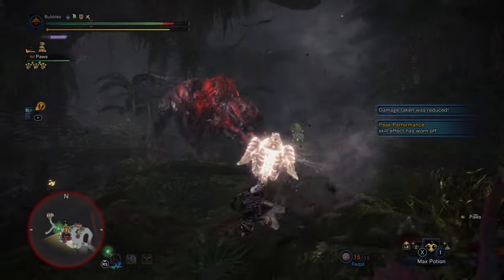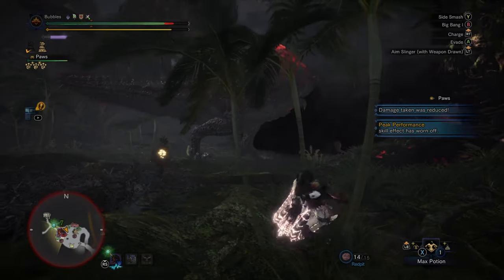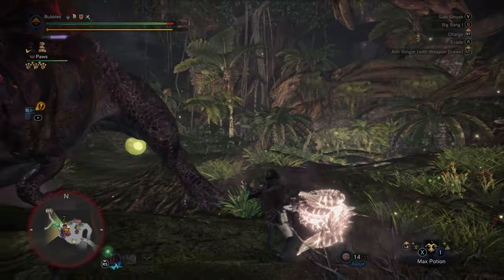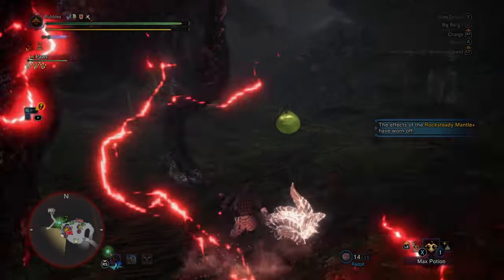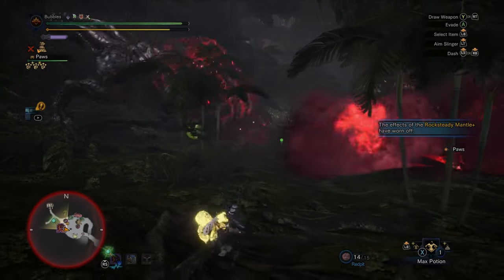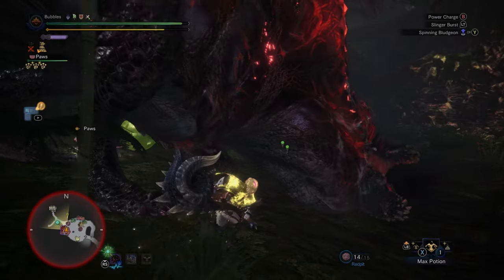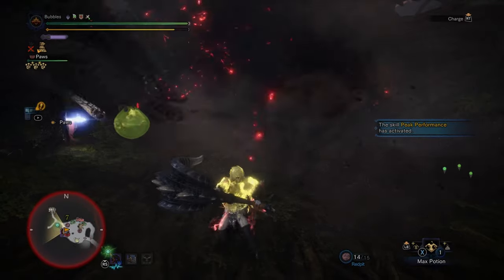I remembered that upswing is actually a pretty good attack combo in this game, so we should probably do some of them at some point. Chuck our other mantle on because the other one's worn off. Joe's having a great time with Paws there. We are not charged up — I am a fool.